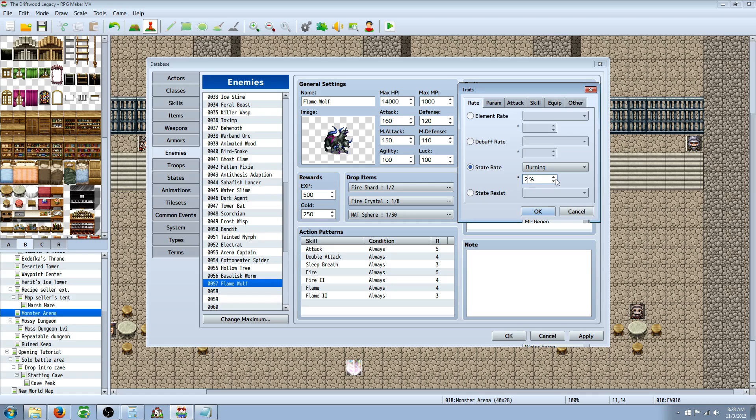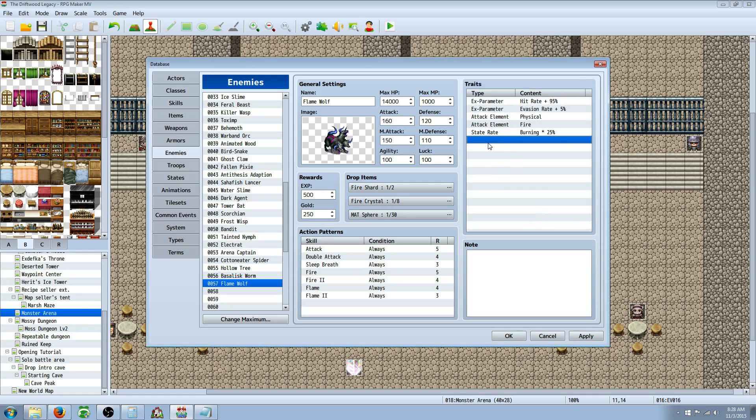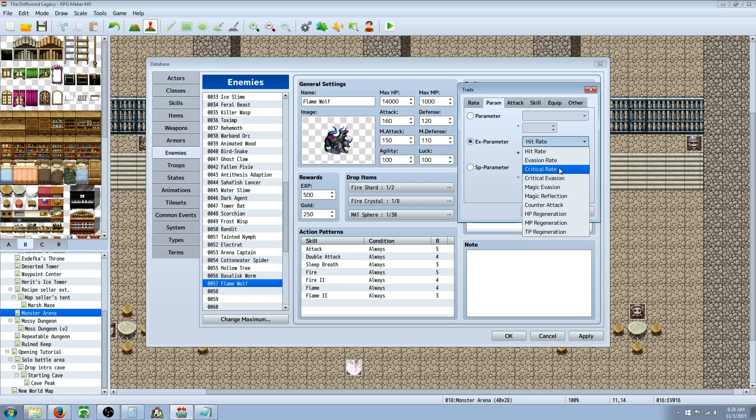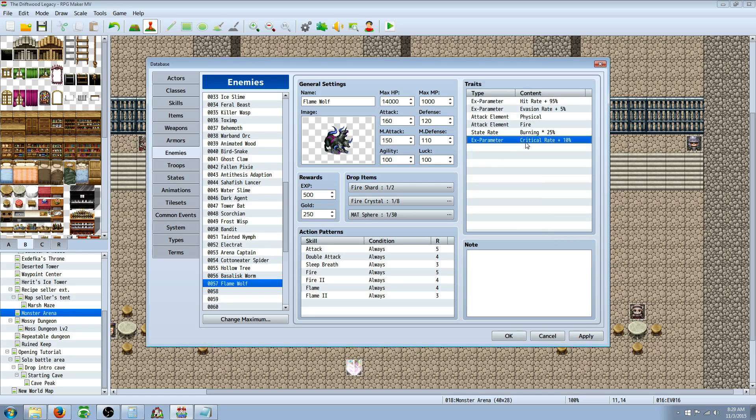We'll say a quarter of the time he inflicts burning, since he's going to have double attack too. For special parameters, we'll give him critical rate — he's going to have a higher chance to crit. Because I added that, I want to make sure he's still worth the reward, so I'm going to bump the experience up 10% to 550 and gold to 275, to accommodate the burning effect and critical rate bonus and make him a little unique. And there we are — we have a Flame Wolf.